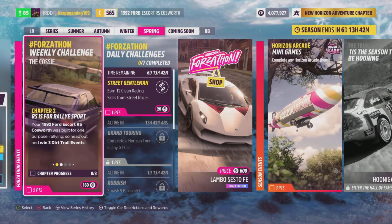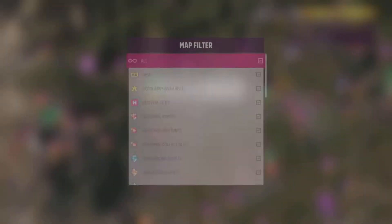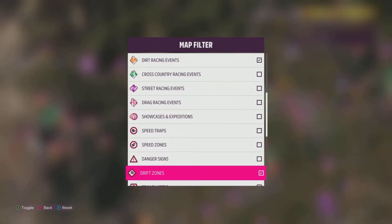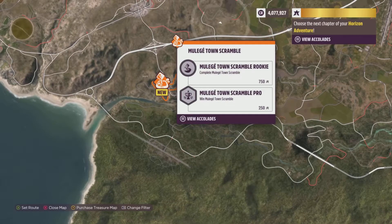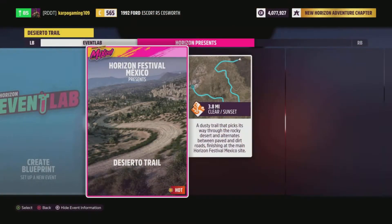The next part — we need to head over and get three dirt rally events completed: one, two, three, and we'll get it done. To easily do this, head over to your map and filter out everything, leaving only dirt racing events. Once you have dirt racing events up, you'll have a few icons on the map.